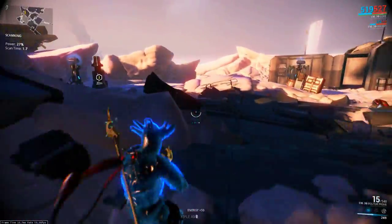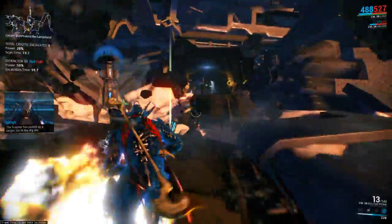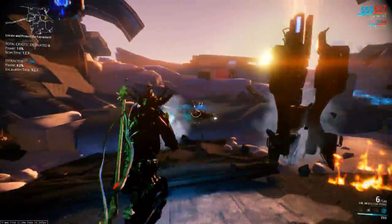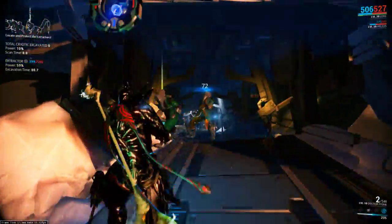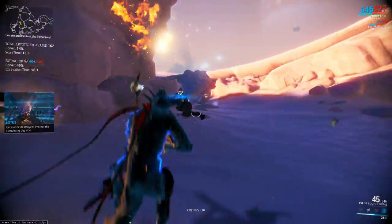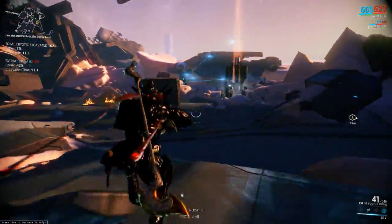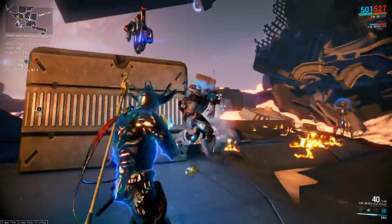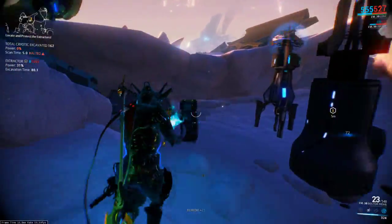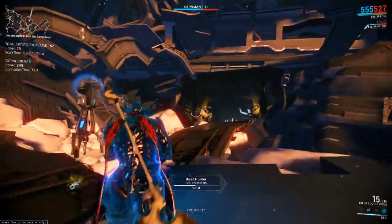I've got to make sure it doesn't get destroyed. That enemy I just killed is what carries the power source. As you can see, I just replenished 20 power to the excavation drill. You can tell which enemy types have the power source — they carry them on their back. They just look like Corpus Crewmen with the power source on their back.